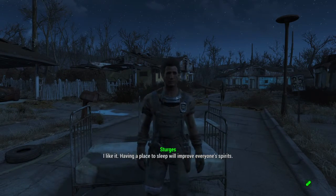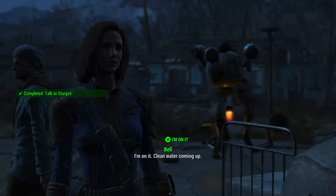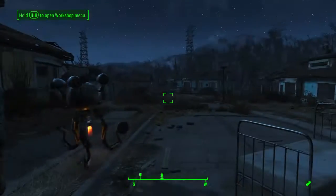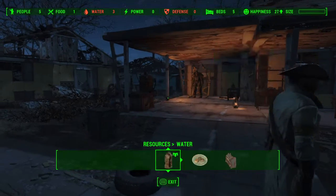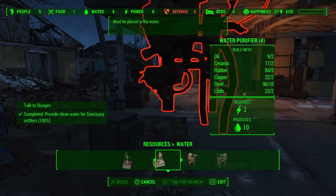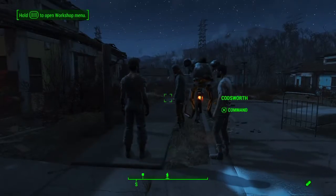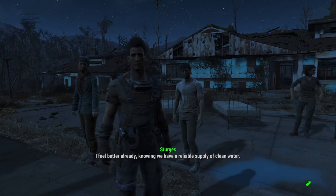Having a place to sleep will improve everyone's spirits. What we need now is a reliable source of clean water. I'm on it — clean water coming up. I already have a water thing but we just need some more. I'm just going to put another one there. You can eventually start using purifiers, and obviously certain things can be unlocked with perks.